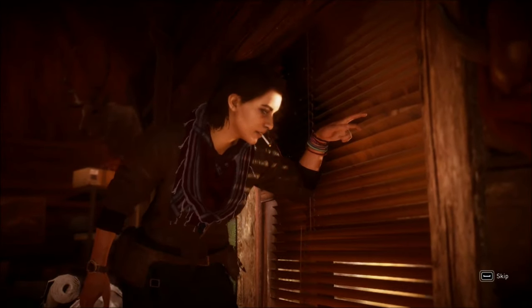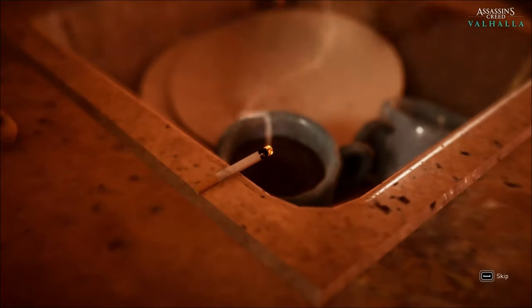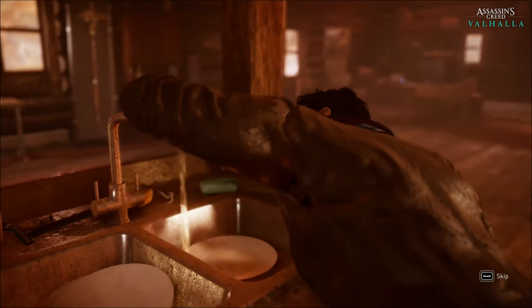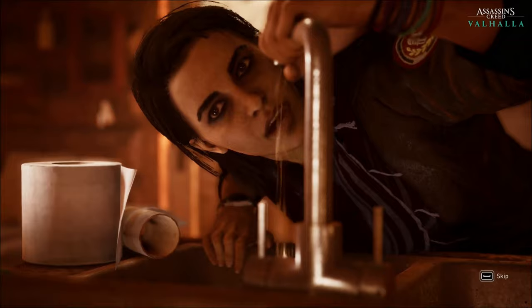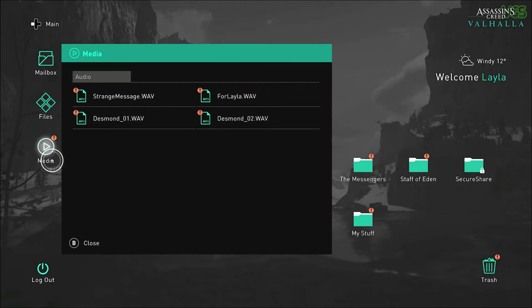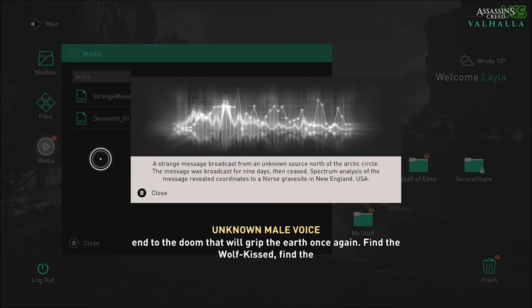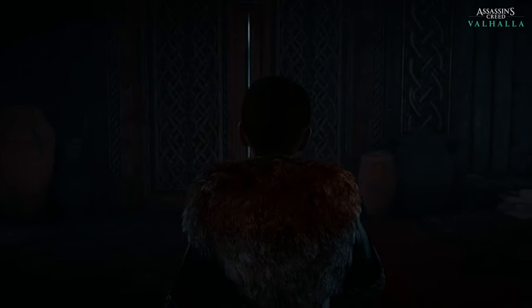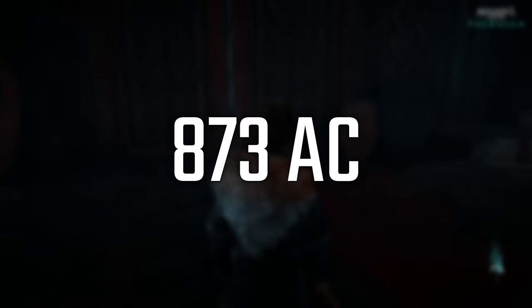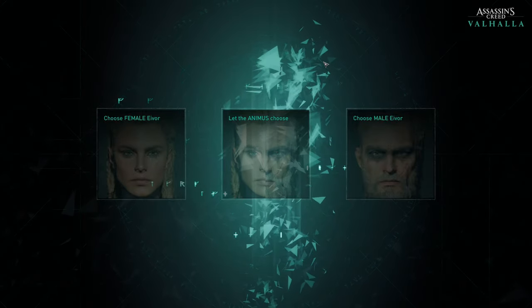Assassin's Creed Valhalla starts one year after the Atlantis events in Odyssey, with the unexplained and continual strengthening of the Earth's magnetic field disrupting global satellite communications and adversely affecting the environment. The assassins receive a mysterious signal leading to coordinates in New England, where Layla Sean and Rebecca exhume the remains of a ninth century Norwegian Viking. The Viking story's events occur around the year 873 AD.